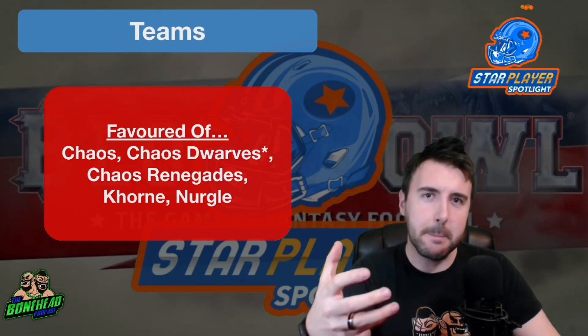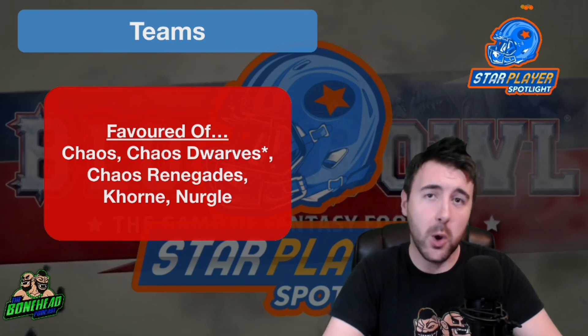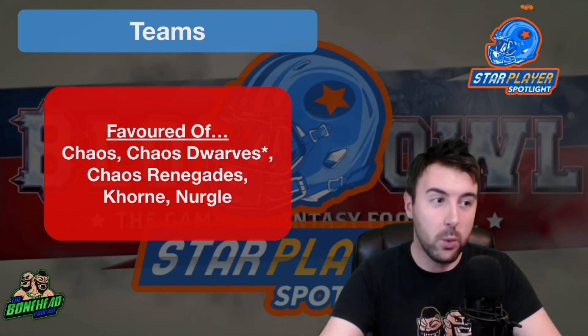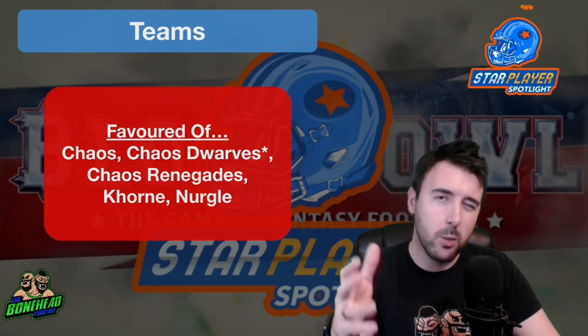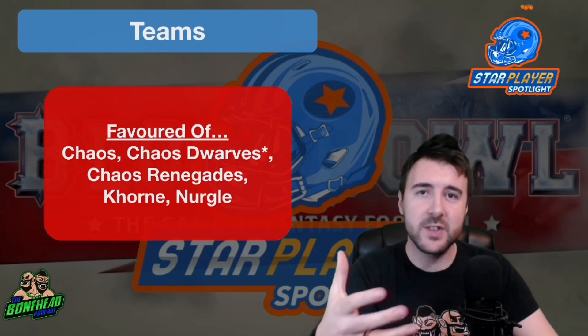Scylla is a big guy. His role is to frenzy, mighty blow, and claws things to death. Think of him as a bit of a win-more situation for Chaos. All of these teams can take big guys with frenzy — with the exception of Nurgle — and they all have access to things that can chomp up other stuff. What Scylla gives you is basically an upgrade to that.